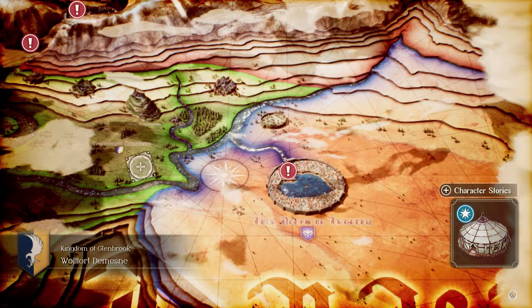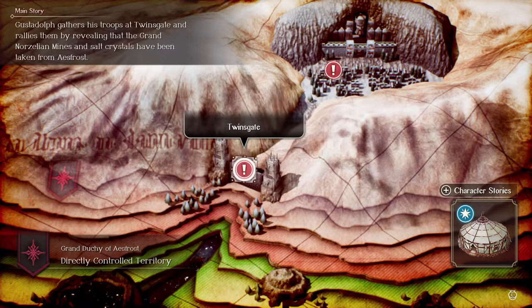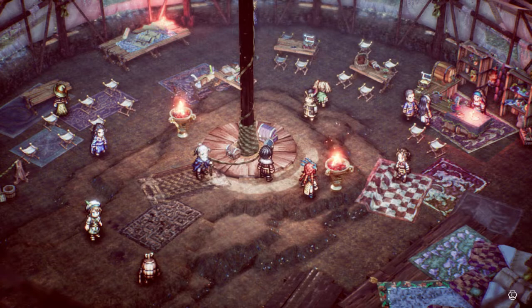Welcome back everybody, Triangle Strategy part 25. We just took back the Grand Norzillian Mines. This is the Roselland village. We got a few main story quests and main storyline dialogue to go through, plus one side story question with Anna and Milo. Let's head into the encampment.